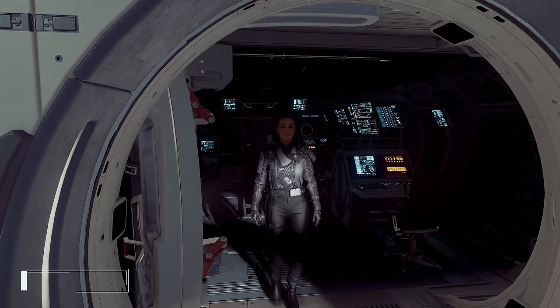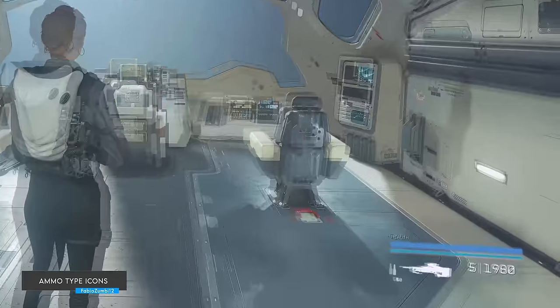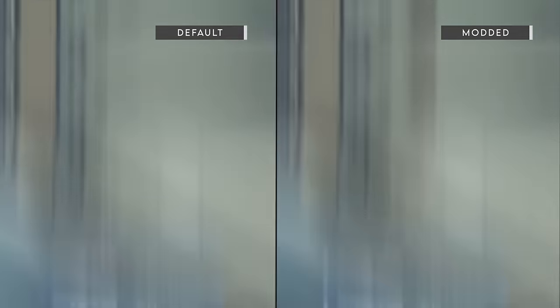Ammo Type Icons. I honestly don't understand why this is not a feature in the original game, as Starfield has a bunch of weapon types and each uses different ammo. So why not display this to the player? This mod solves that with a simple and subtle icon next to your weapons, providing crucial info to the player without them having to pause the game.